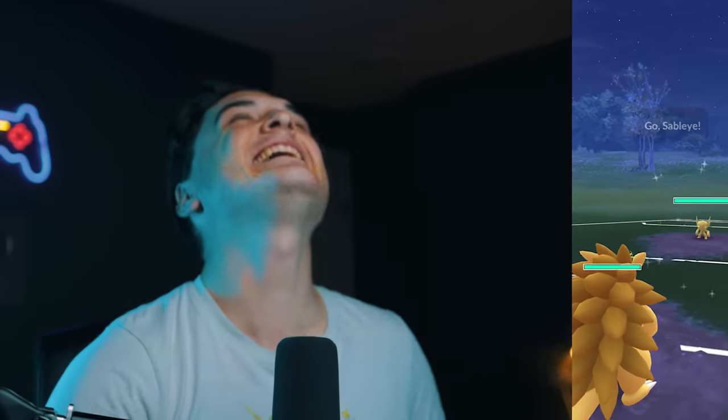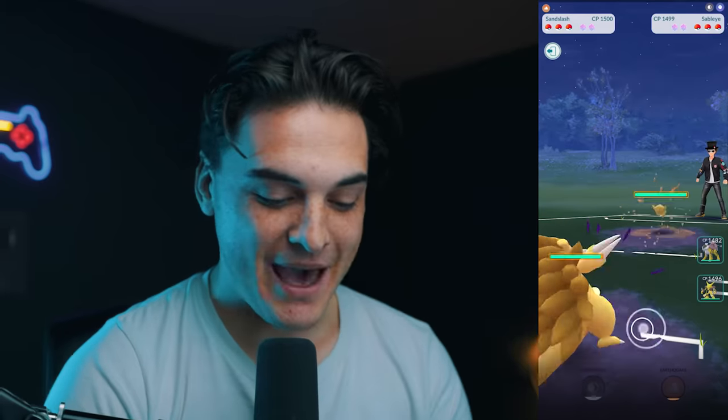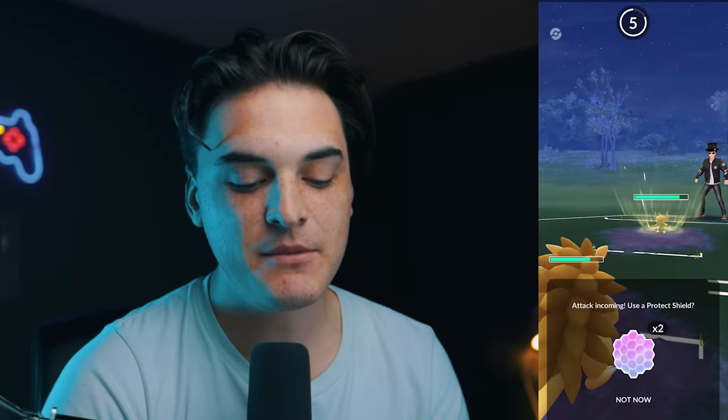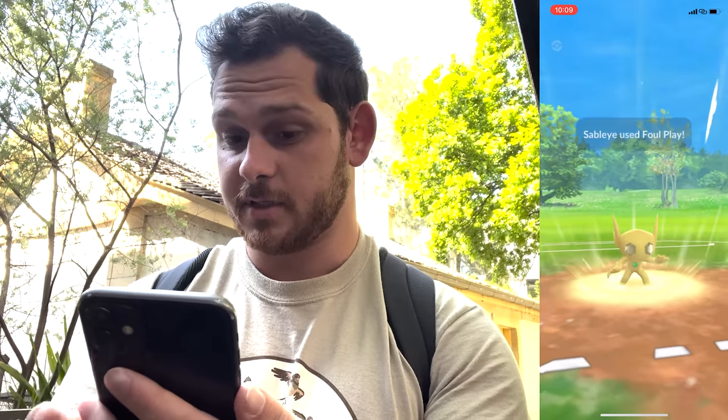Sandslash leading into an Electric-type. He brought the shiny Sableye. That's pretty interesting — actually not bad for us though, because we do have Night Slash. We're just going to go for Foul Play, as simple as that. I can take one of these, so I'm going to build up to the Earthquake. I think we're going to go back-to-back Night Slash. Sandslash is very glassy, unfortunately.